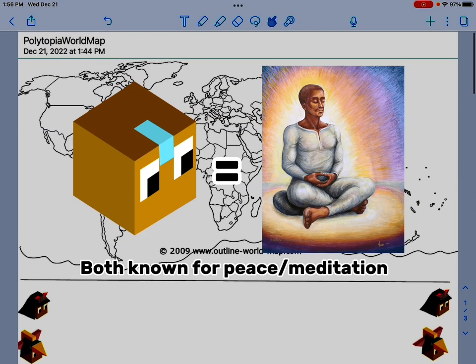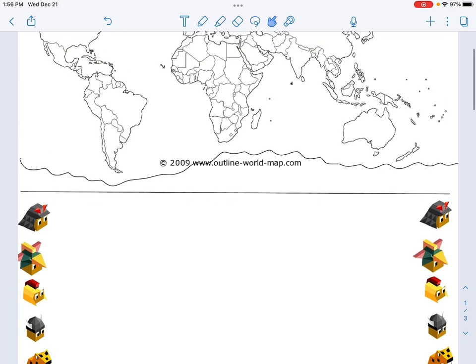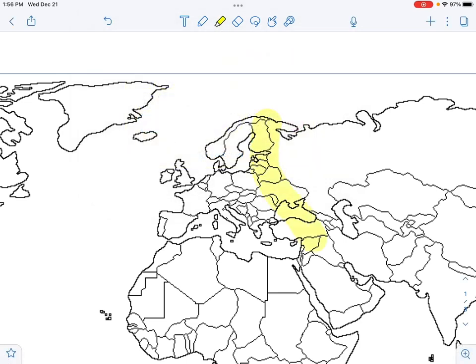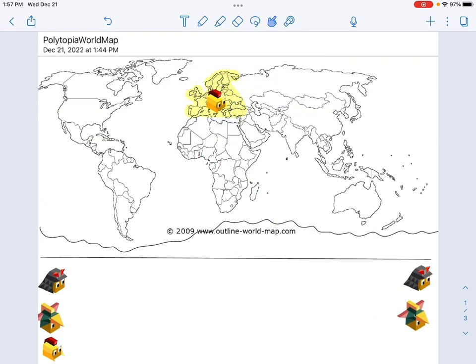That could easily be modern-day Mongolia. Okay, let's get started. First off, let's make all of Europe Imperious — the tribe of conquering — and we'll give them the yellow color.